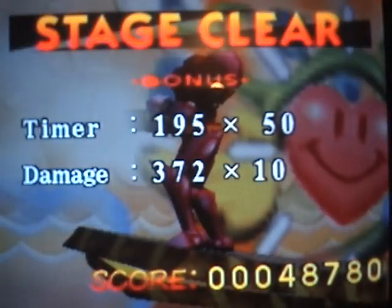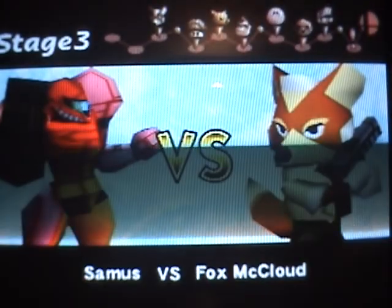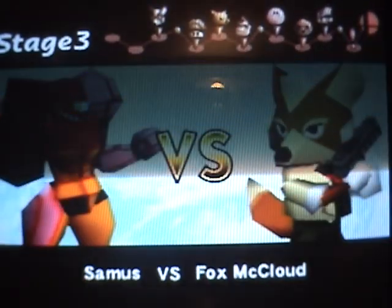Her moves are already useful, and her throw — she stretches out a beam which takes up a lot more space. It's easier to grab people but it's a lot slower. No miss is very generous in this game.